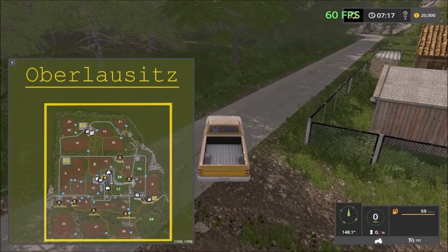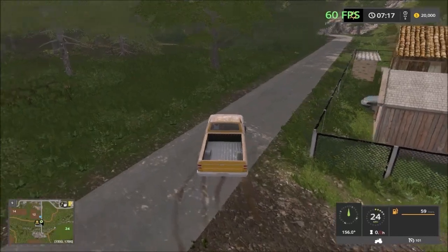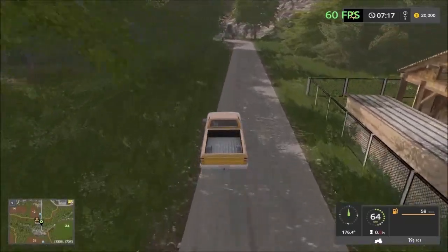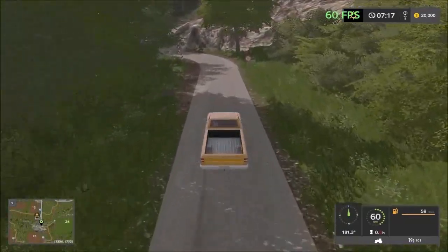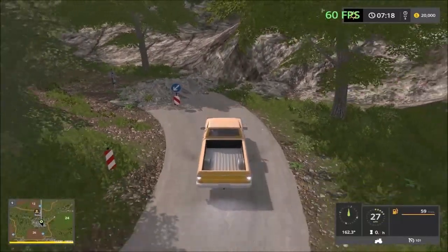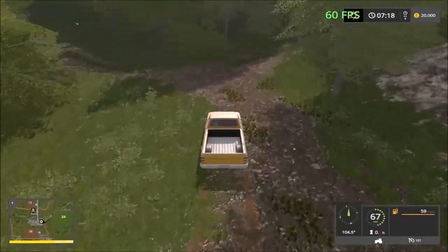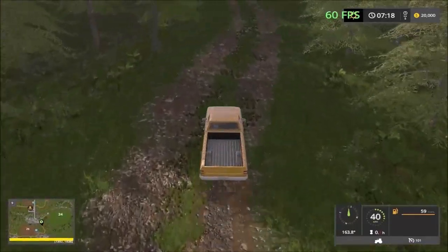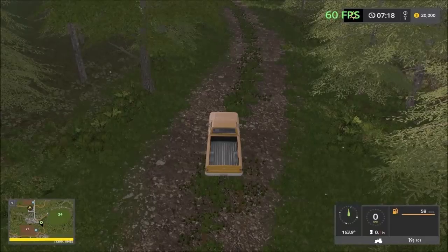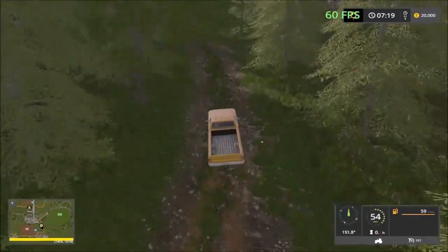Over here you can come and sell your wood chips and lumber — this is a saw miller as well. This dirt road just takes you through the forestry — very bumpy, but a very nice landscape.